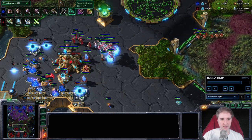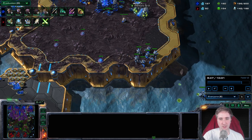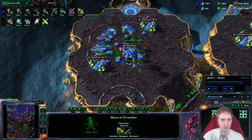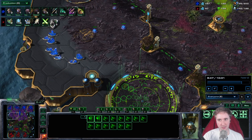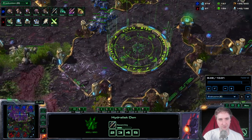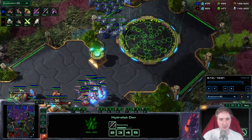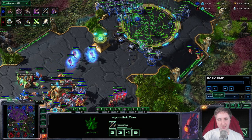When Lurker range is done and all the upgrades line up, attack. For which Hydra upgrade to get first, I usually go Hydra Speed first — so when the Voidrays come in, you can kite under them and sometimes kill one. Also morph an Overseer so you don't run into Stasis Wards, and then just charge forward with the Lurkers to zone out his army.